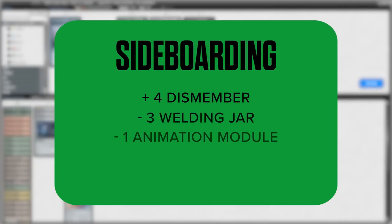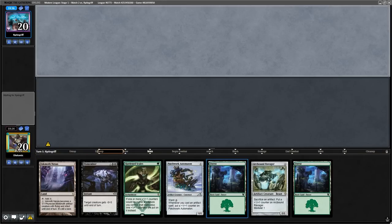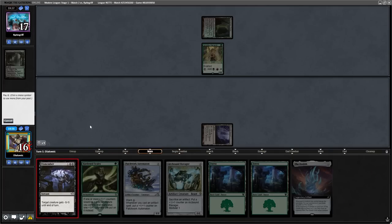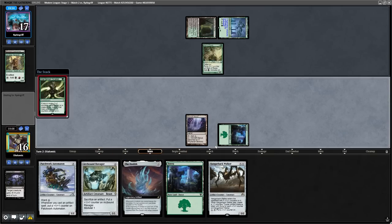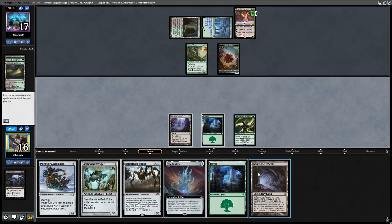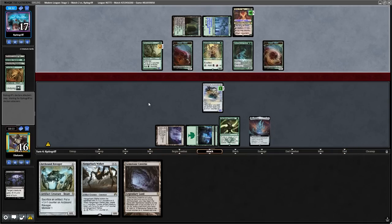Going into boarding, we want all the Dismembers in. The Welding Jars aren't good against minus one minus one counters, and the Animation Module is very slow against a deck with ground blockers. Now for Hardened Scales experts, you're not going to like this next game because I don't think I play it very well. Our opponent starts off with an Ignoble Hierarch, and I decide to Dismember it on turn one. My opponent follows up with a Wall of Roots, and instead of casting Patchwork Automaton, I just play the Hardened Scales. They do miss their third land drop, play a Grist, plus it, and say go.